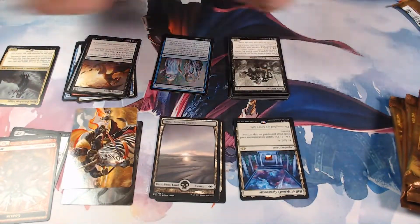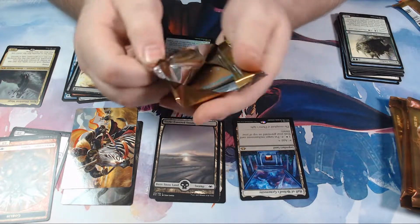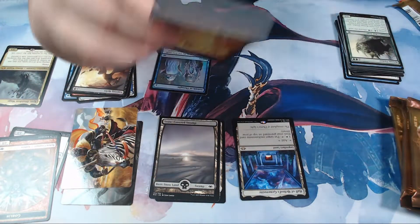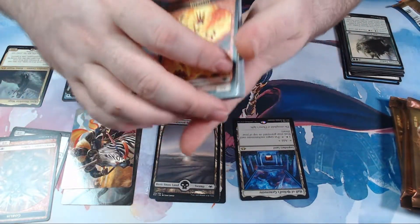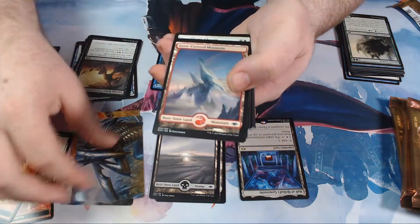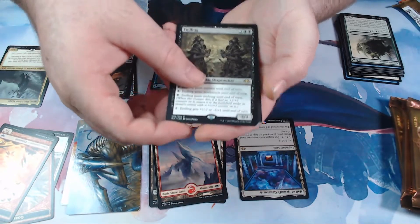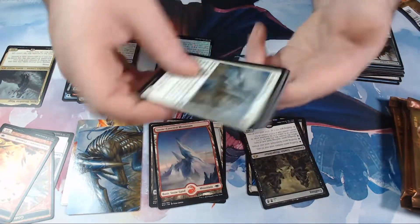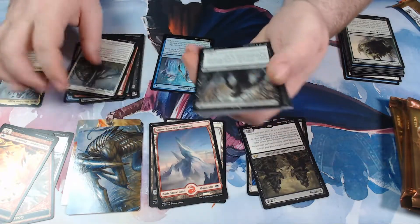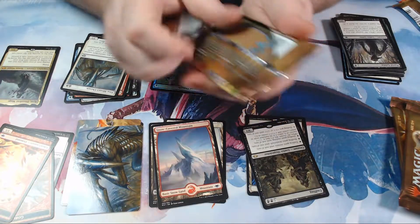Beggars can't be choosers. So that's our fourth mythic in the box — we did a live stream with this previously and pulled three mythics in that live stream, so there's potential for one more in this box. Garbage rare, unfortunately. Ooh, I got some slivers! Gonna make a sliver deck.